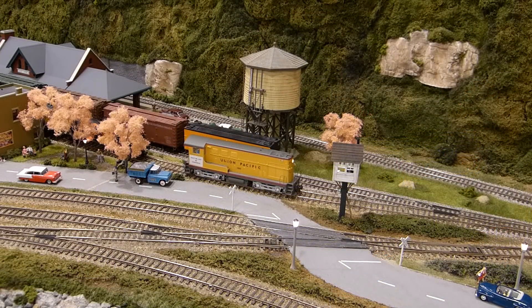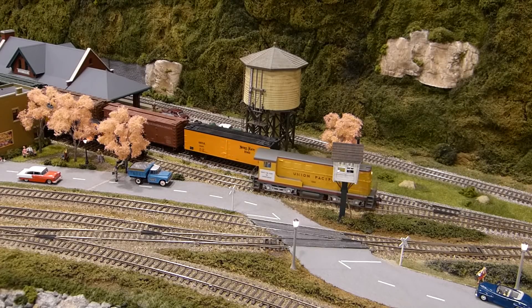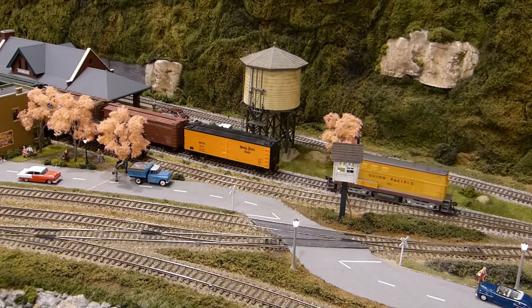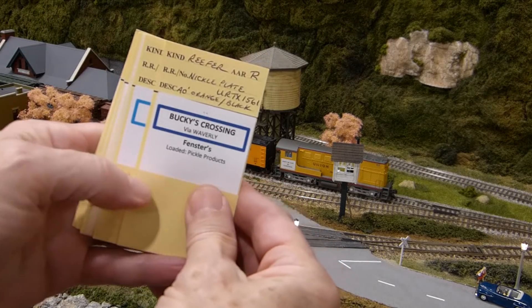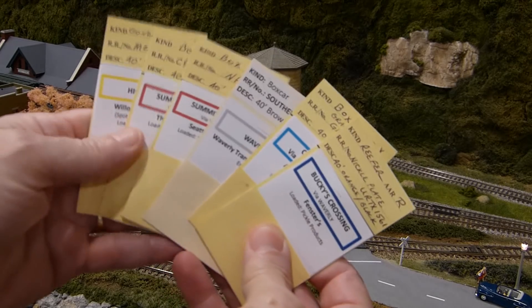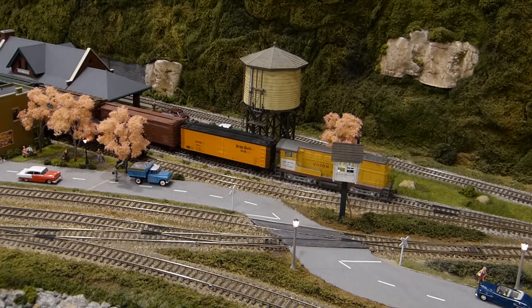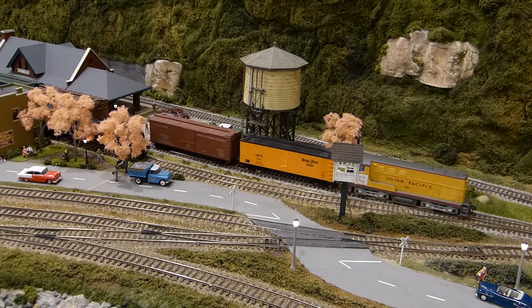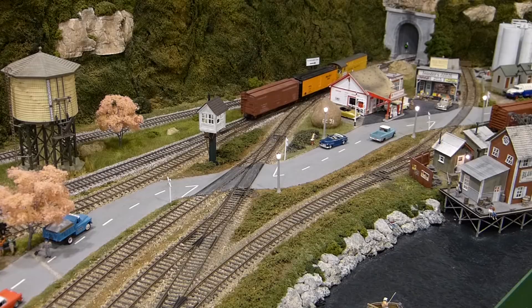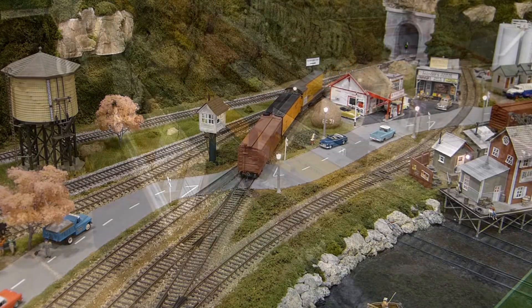It's now time for you to go to work switching the turn. The engineer of the turn gives you the car cards for the train and you see that only two cars are to be set out in Bucky's Crossing — one car for the ferry and one car for Fensters Produce. Fortunately, both cars are located on the end of the train next to your switcher. Since these cars will be switched to local industries, you decide to put them in the off-spot location you established in the yard on track number three. You'll move them to the industries later.